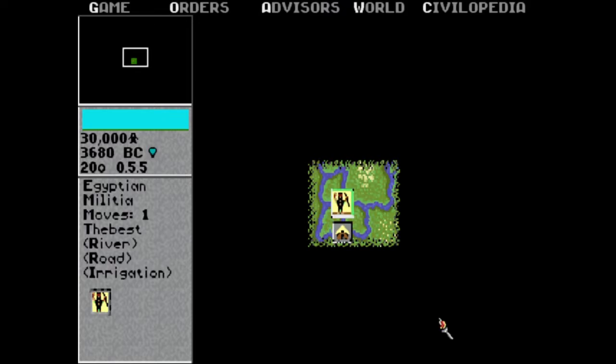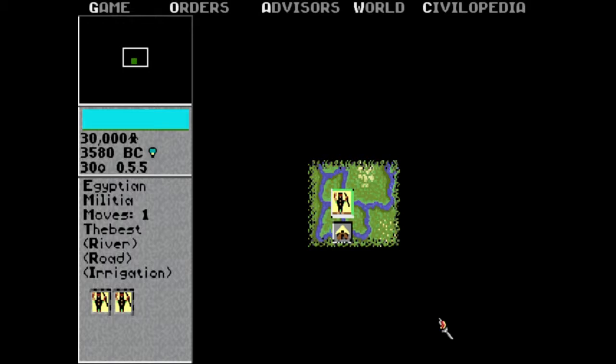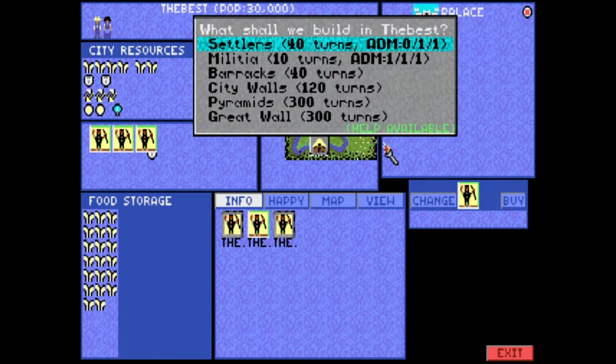Should I also fortify him? Yeah, go ahead and fortify him too. Should I fortify him? Go ahead and click on your city, let's see where it's at. You're doing good — decent with food storage. See, now these two are fortified, that's why they've got that thing around them. Click Change for a moment — the Great Wall takes 300 turns, that's a Wonder. Barracks — remember, that will bring up their defense. I think I'll do Barracks.